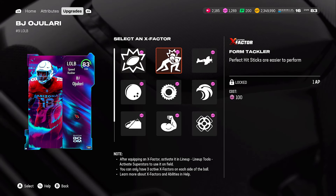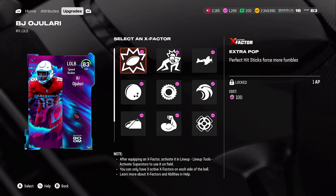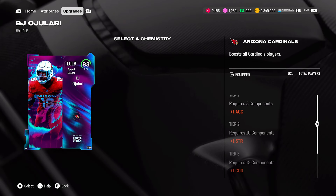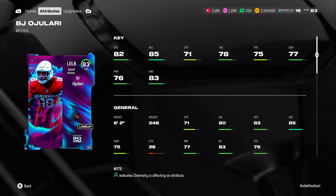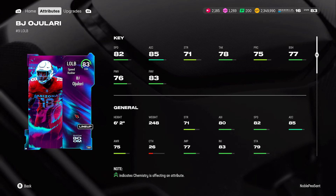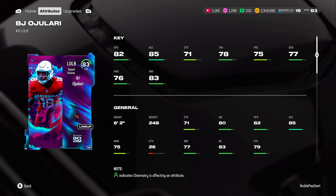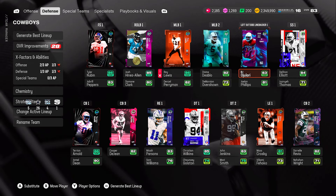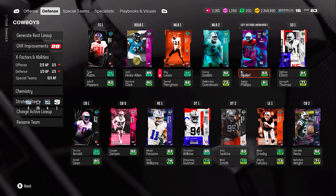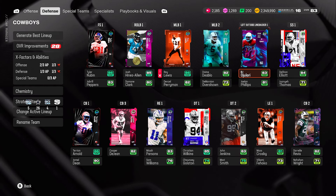Another card is BJ — he comes with X-factors if you want to add special ones, but he plays just as good by himself. He's got 82 speed, 85 acceleration, 71 strength, 78 tackle, 75 play recognition, 77 block shedding, 76 power move, 83 finesse move. Sacks, interceptions, tackles — he's been making it happen. All my linebackers are doing the job. He was a free card from playing solos, so he shouldn't be hard to acquire.